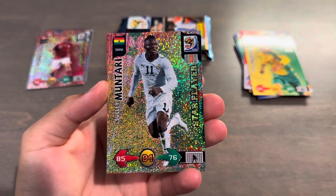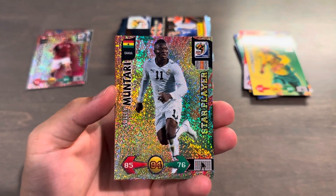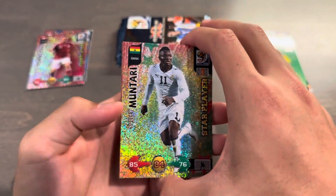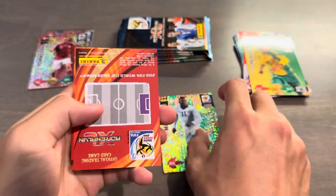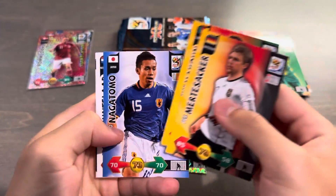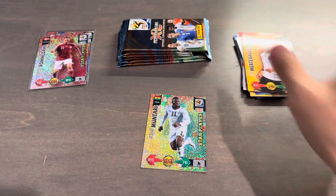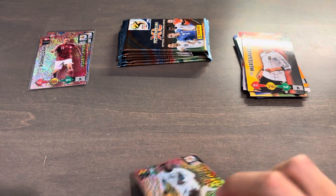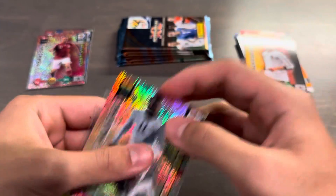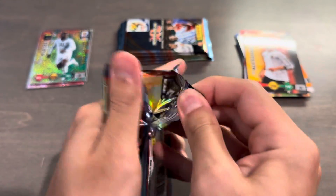Star player of Sully Muntari, who scored the absolute banger against Uruguay in the 45th plus one in the quarterfinal. Gorgeous-looking card there for Ghana. And then base: we got Mürdersacker, Makoun, Nagatomo, Huntalar, and Howard. So three star players. Gorgeous-looking cards. They also have the team colors in the background, so Ghana has red, yellow, and green.